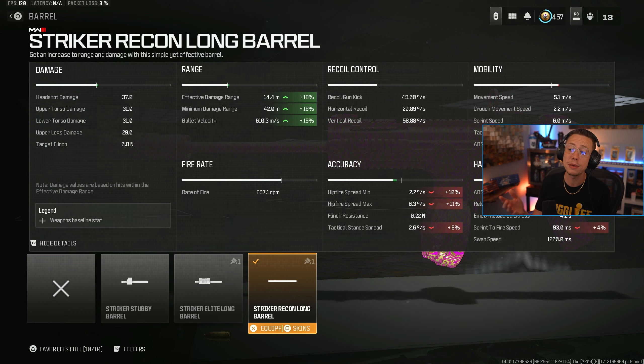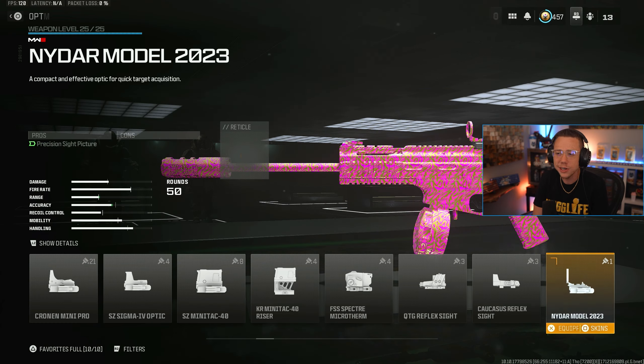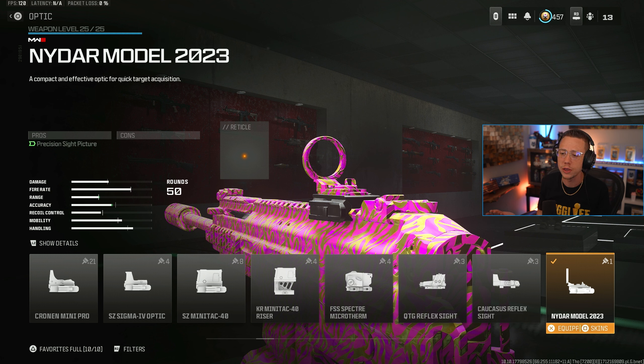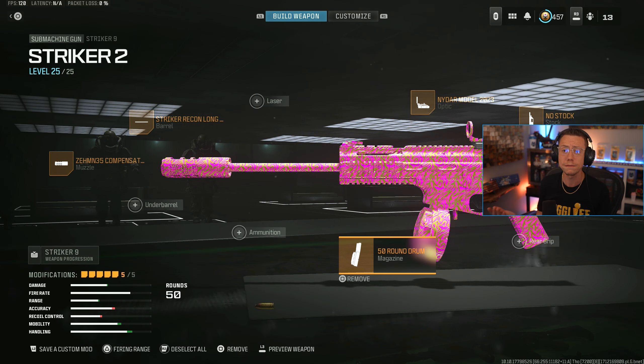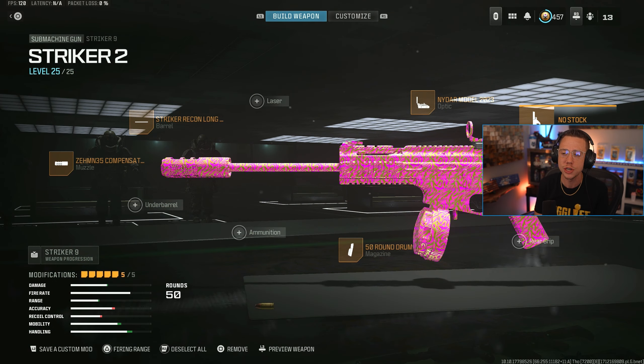I do go for the Long Barrel — this is going to be better range and velocity, just brings that efficient TTK, that effective damage range out further so you're going to kill quicker at a further distance. Don't love the irons here, so I just go for a basic NIDAR 2023. If you like the slate more or a glassless, use whatever optic you're most comfortable with. I got the 50-round drum on here, and no stock as well to increase that mobility across the board a ton. The recoil is pretty easy, so the cons associated with that aren't really a huge deal, especially for close range. This just feels phenomenal.